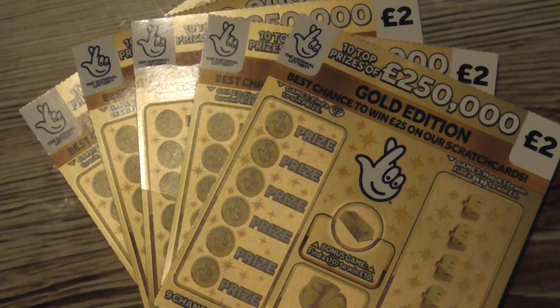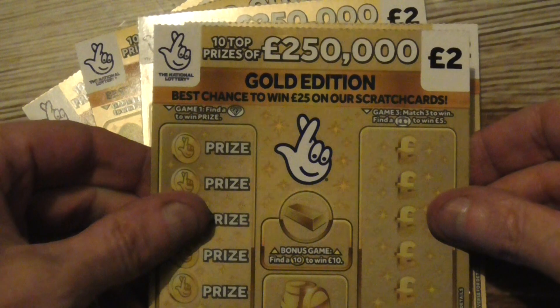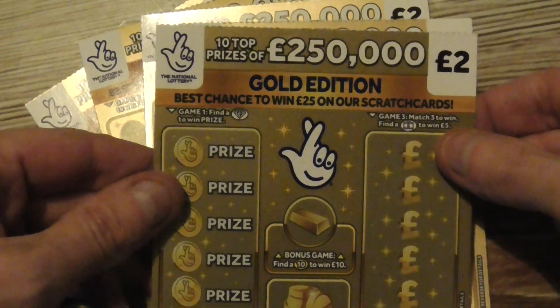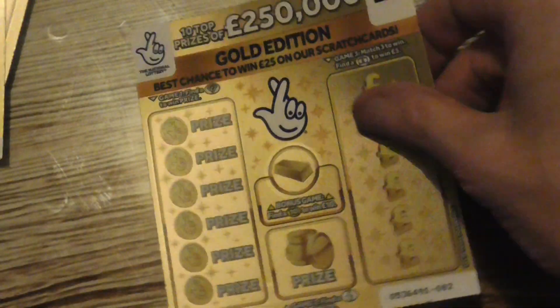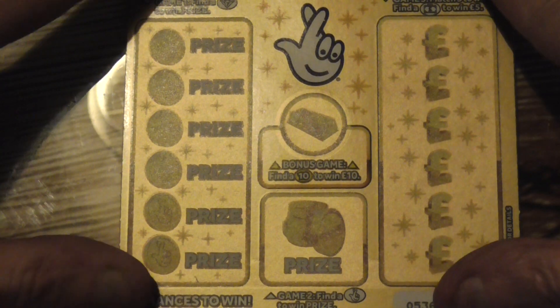Hey everyone, quick video. I've got 5 of these Gold Edition 2lb scratch cards. On these ones, these are the old ones where you can still win £5 for the briefcase, whereas on the new ones you can't. You can get £10 for finding that on the new ones, which makes it a lot harder. So on here I'm looking for a diamond — there's a bit of light reflection — with a diamond on this side.